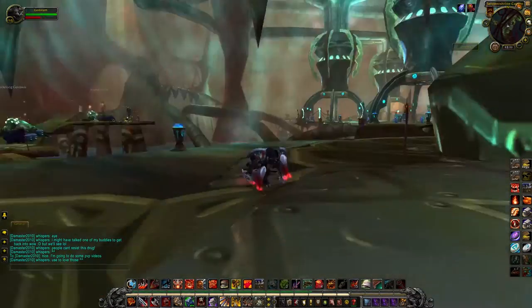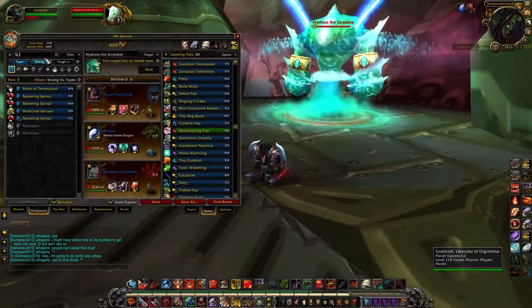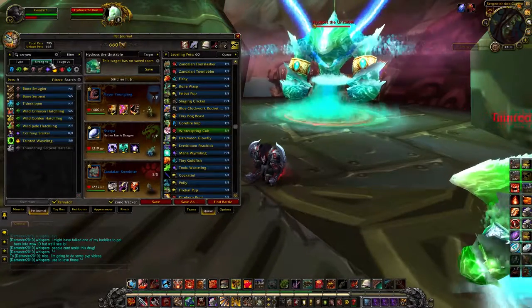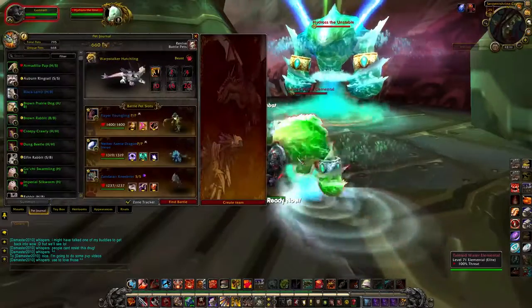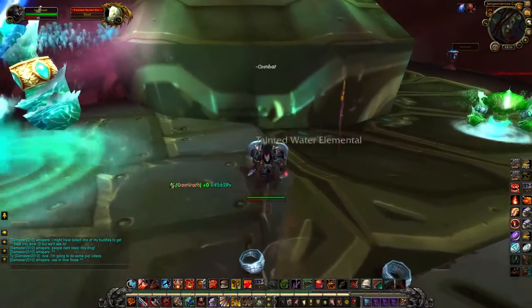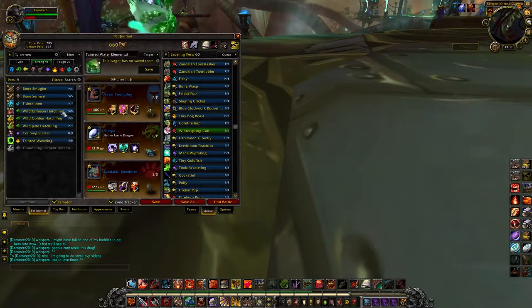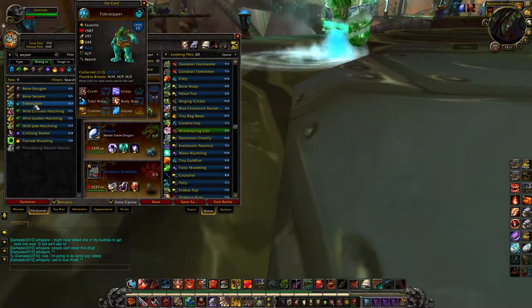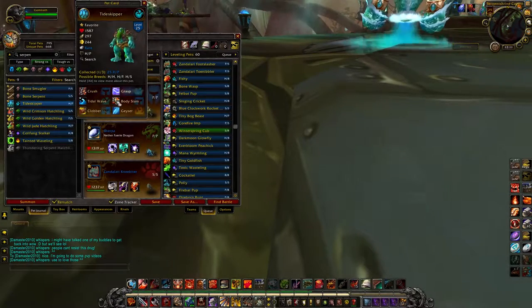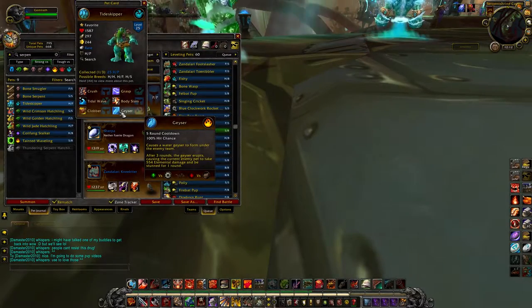Gomerath here, continuing our Pets of Raids series. We are in Serpent Shrine Caverns. In Serpent Shrine Caverns there are three pets that drop. One is the Tide Keeper, who is an Aqua-type pet with humanoid moves, which is kind of cool. He also has Geyser, which is really overpowered and hits very, very hard.